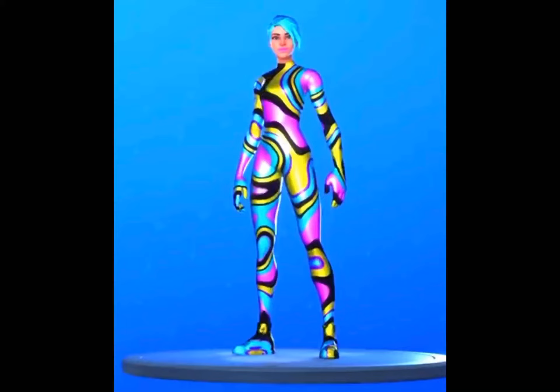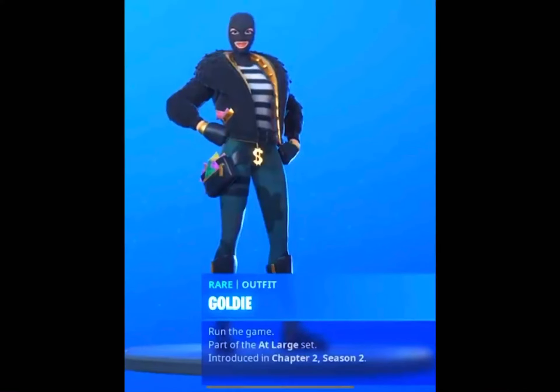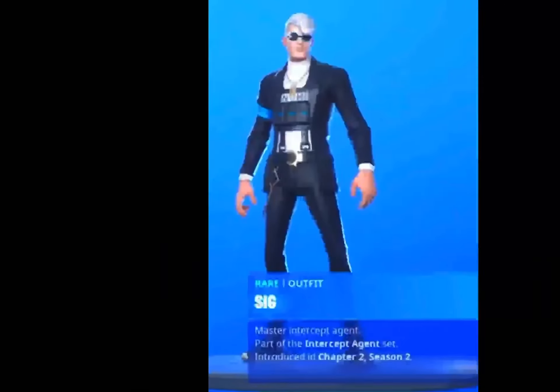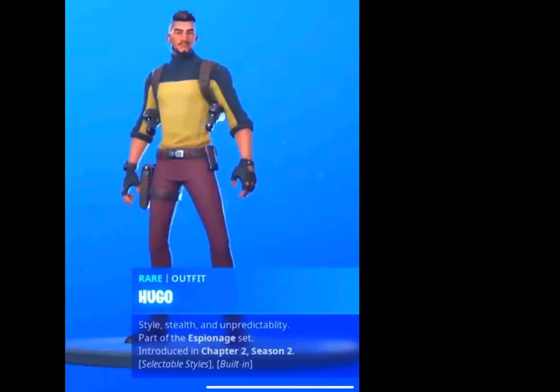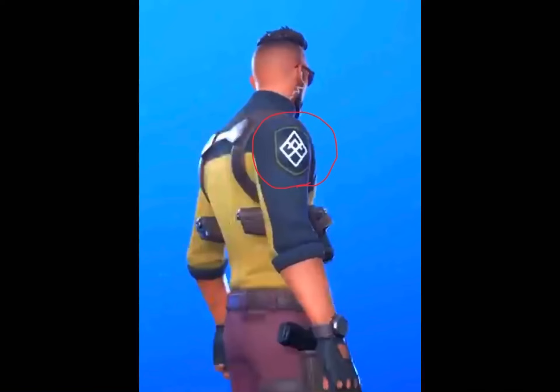The first skin is called the Night skin — shoutout to Hypex and FireMonkey. The second skin is called Goldie. The third skin is called Invision. The fourth and fifth skin is Hugo, which we've been talking about since the start of the season. It has two styles — one with glasses and one without. There's also a company logo marked that is neither Shadow nor Ghost, so it's another team.